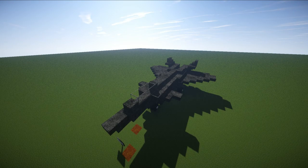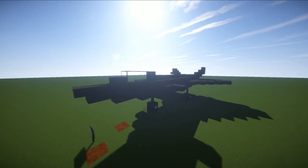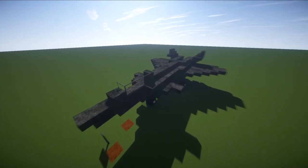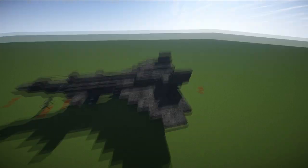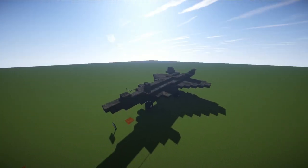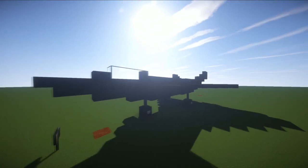Hi guys and welcome back to another Minecraft tutorial. Today we're going to be learning how to build the Chengdu J-20 - it's a stealth air superiority fighter, basically a stealth jet plane which has been developed and they've got a couple of prototypes working and flying. It's used by the Chinese.